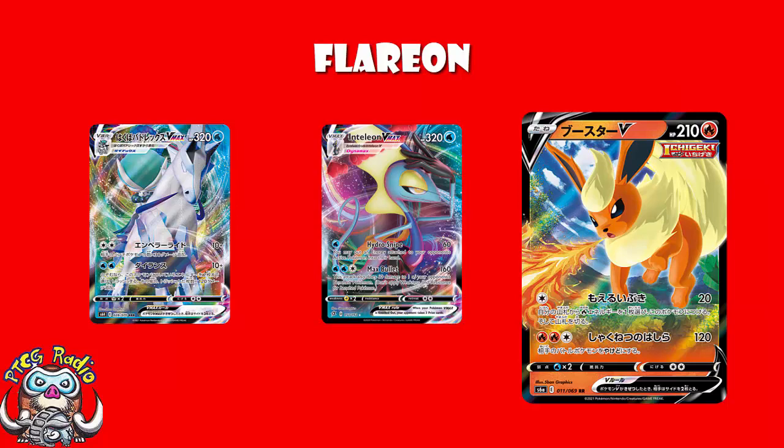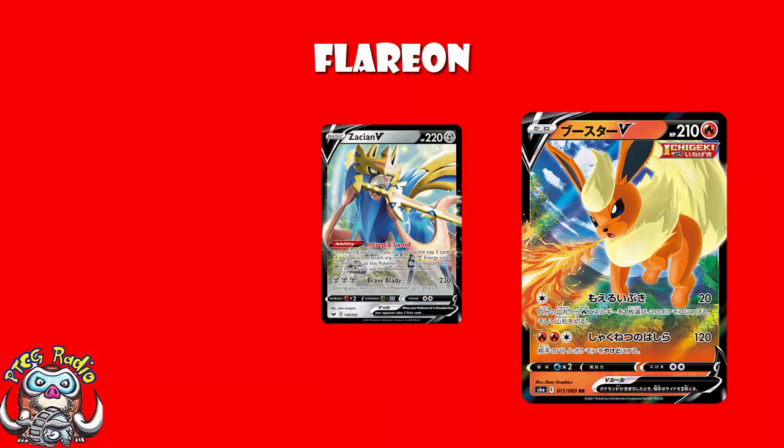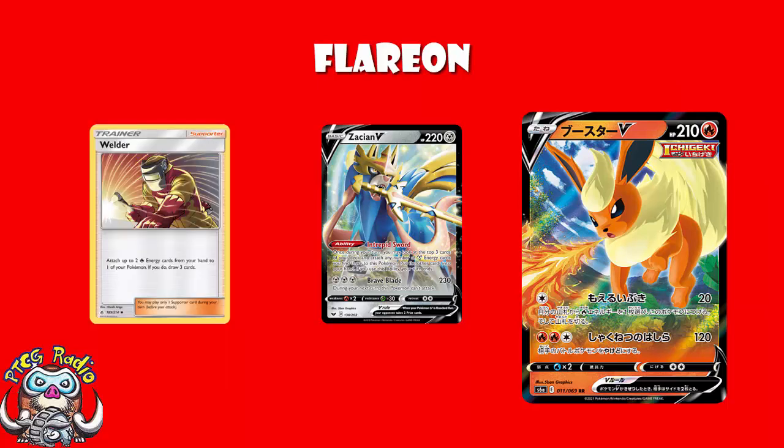Ice Rider Calyrex is starting to look like it might be a little bit of a force in the metagame, so I'm not loving the weakness. And as for being a fire Pokemon, you are hitting weakness against stuff like Zacian, which is awesome, but remember you've lost all of your tricks like Welder, which is not ideal. You are, however, a single-strike Pokemon, so you've got all of that.